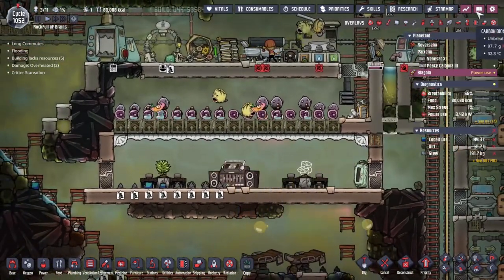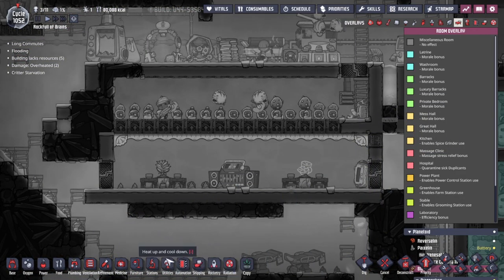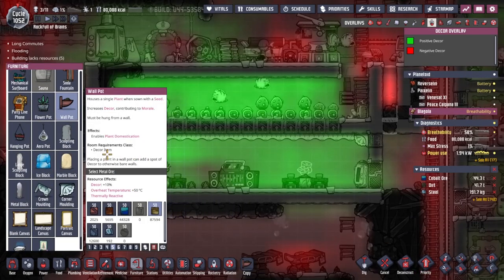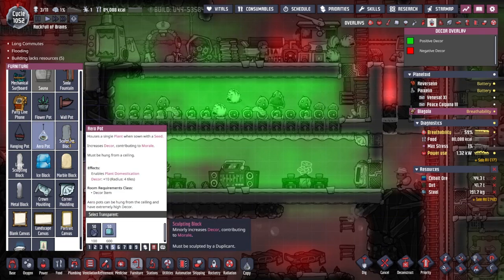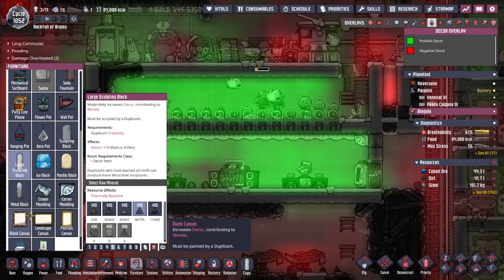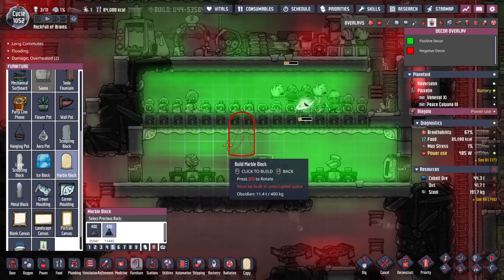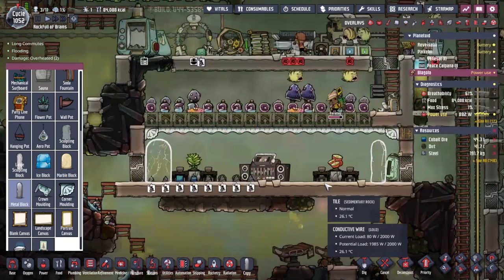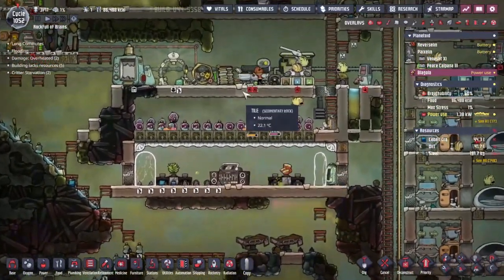The great hall is mostly finished. If we look at the room overlay, we can see we are missing a decor item of plus 20. Looking at furniture items - the aero pot gives decor of 10, 5 for the sculpting block, 10 for the large sculpting block. The ice, marble, and metal block all give 20. So I'm going to pop down a marble block at the doorway and a metal block over by the fridge, and that should hopefully give us everything we need for this to become an actual great hall.